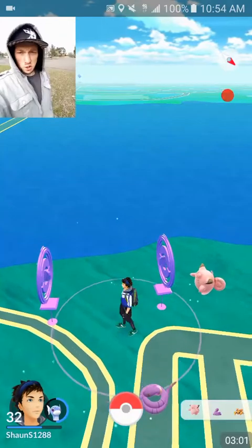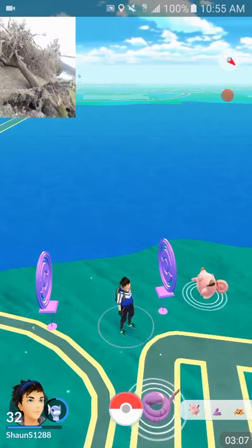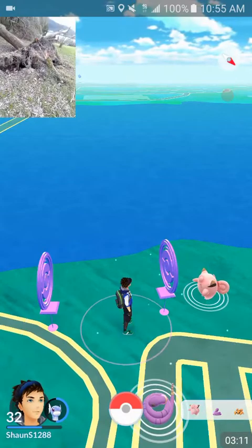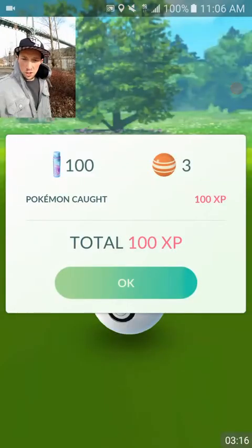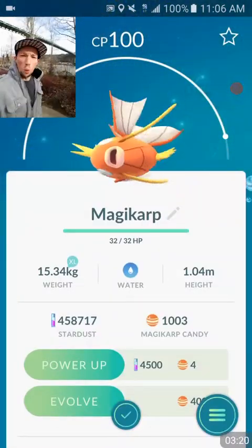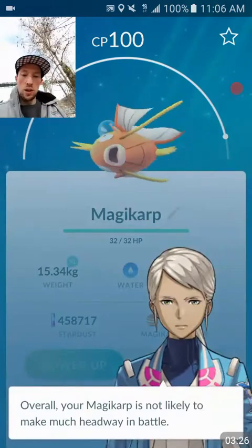Just to show you how windy it has been — look at this. This tree right here fell right over from last night. It was standing here, it came out of the ground, guys. Holy crap, that just shows how windy it has been. We just got a Magikarp. Look how many Magikarp candies we got now — we surpassed 1,000 Magikarp candies, guys. Very, very cool. I checked his IVs, he's 100, so not likely.